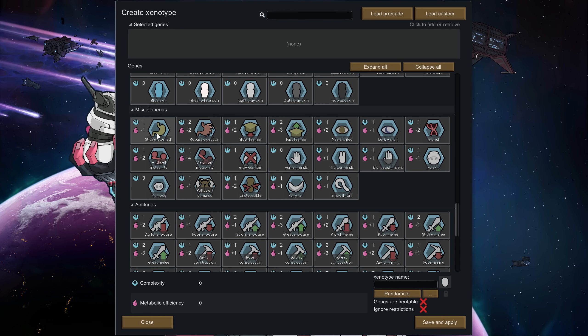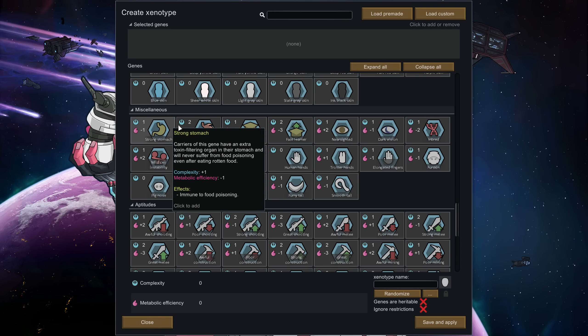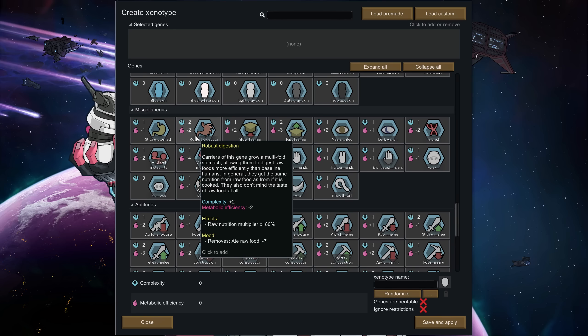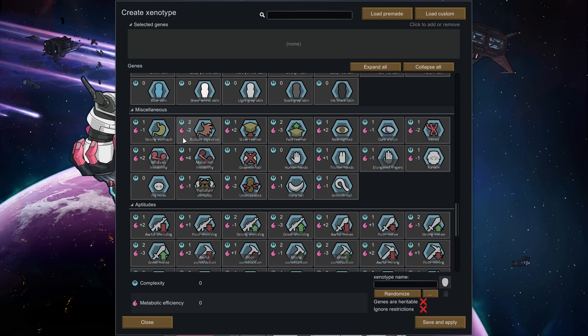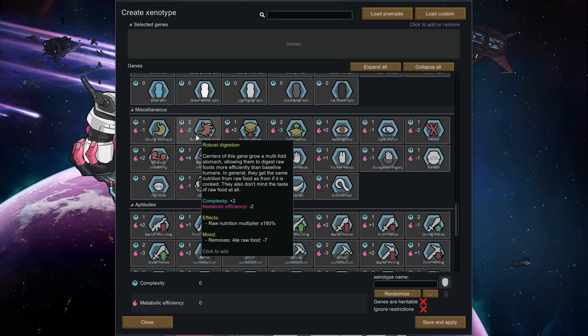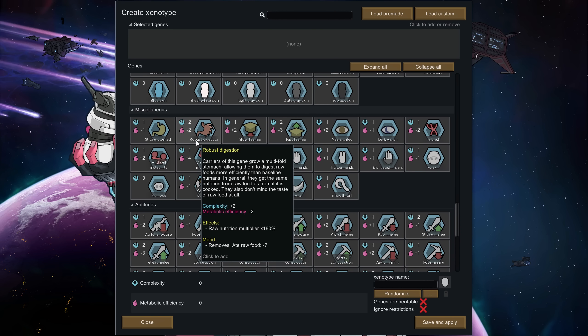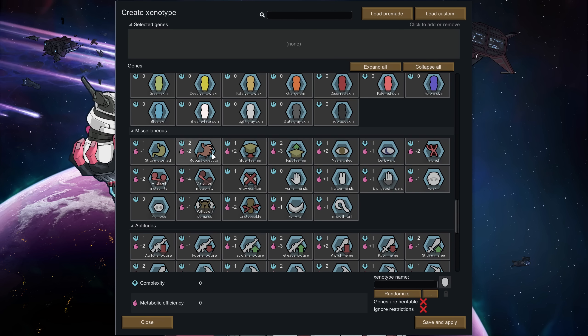Strong Stomach means you're immune to food poisoning. Combine the two, which the pig race in this game currently has, and you've got a race that can eat raw food, never gets food poisoning, and also gets a nutrition bonus — meaning it's just like they've eaten cooked food and you don't need to cook at all. Interesting, but that seems like an expensive spend.